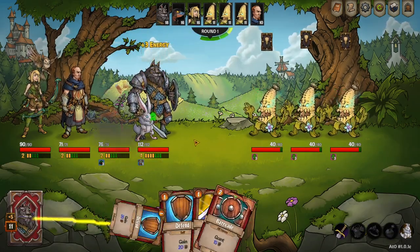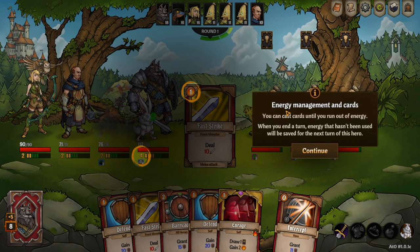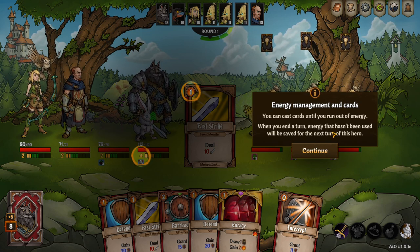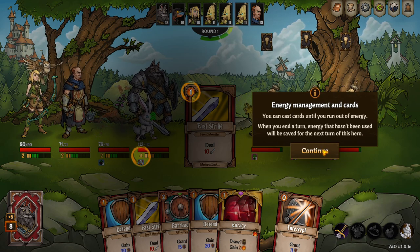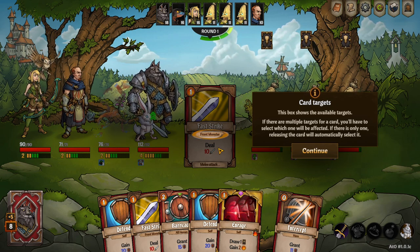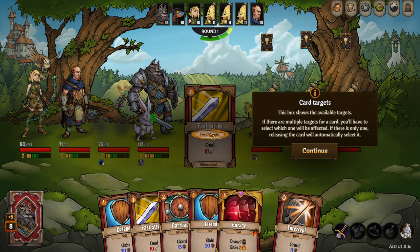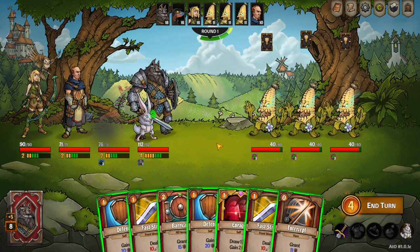Here's the first enemy group — a bunch of cornies. There's a little tutorial I haven't seen on screen before since I've only played multiplayer. Energy managing: you can cast cards until you run out of energy. When you end your turn, energy that hasn't been used will be saved for the next turn of this hero. So unlike normal card builders, energy carries over between rounds — you do not have to spend all your energy every round. Pretty big deal. There's also specific targeting for cards, like front monster for example.